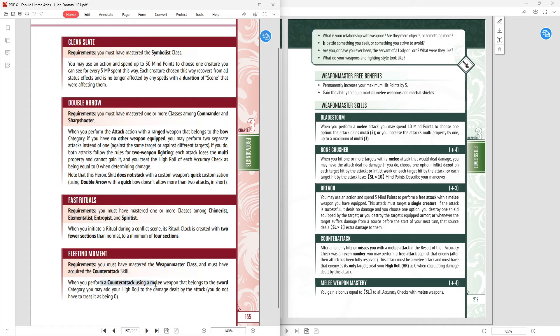Fleeting Moment: when you perform a counterattack using a melee weapon that belongs to the sword category, you may add your high roll to the damage dealt by the attack — you don't have to treat it as zero. I like it, but I don't like that it has to belong to the sword category. If you take counterattack, which you should, and you regularly counterattack and want the extra damage, go for it. But from a numbers perspective, you'd probably be better off taking Powerful Strike, because that applies to your normal attacks as well and would also apply to your counterattack.